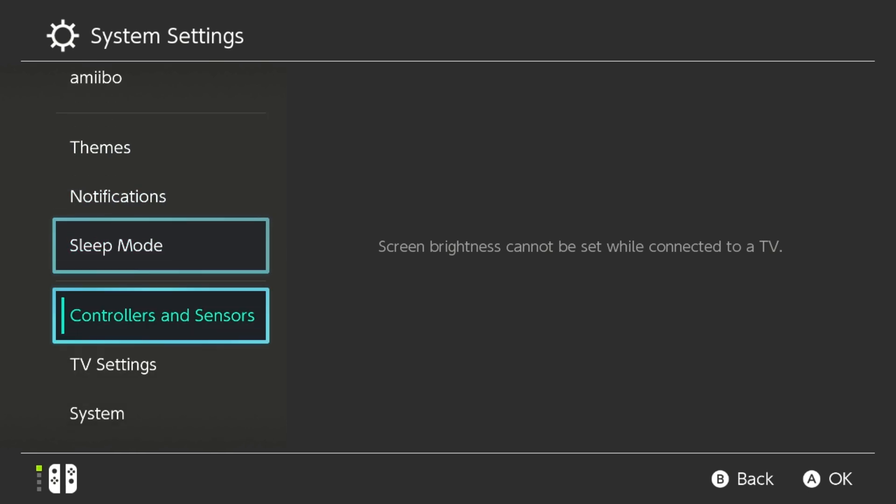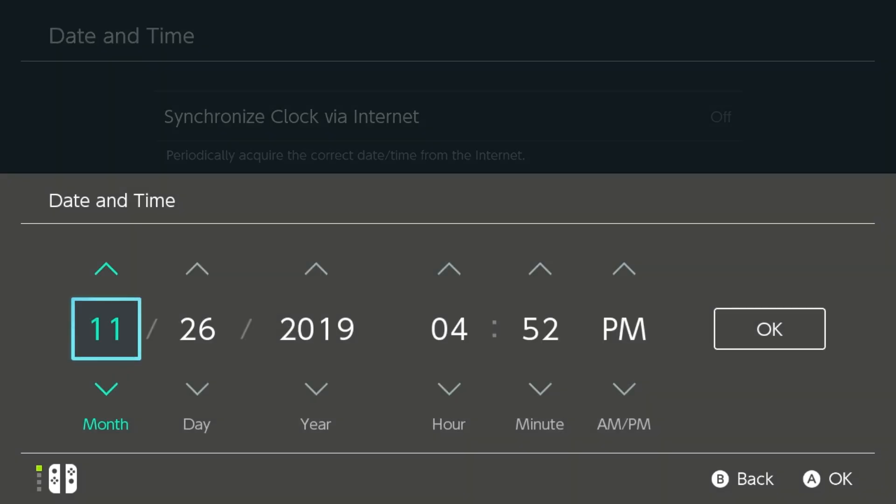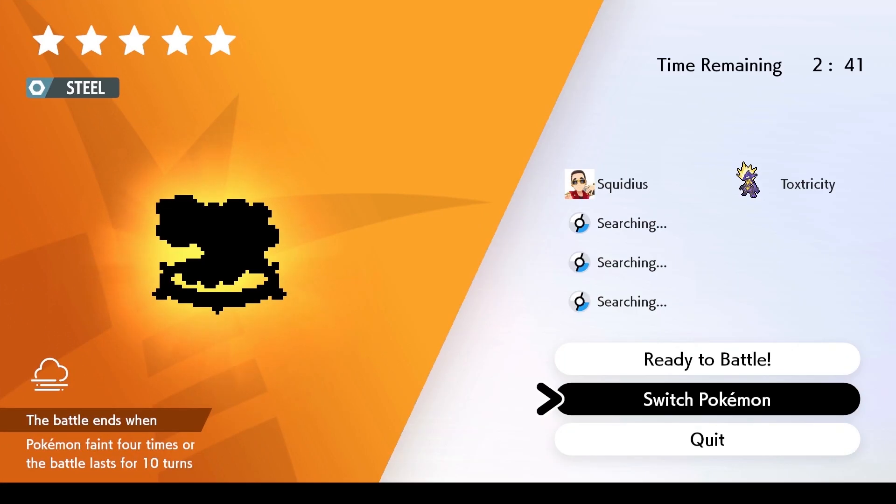Now go down to System Settings, scroll all the way down to System, go to Date and Time, and change the date to the 27th. Done. Now save that and pop back in.